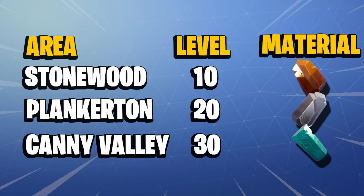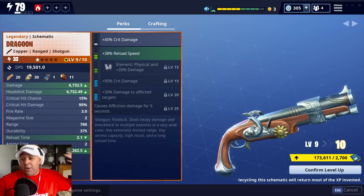You might have a friend farming for you, but you are going to be relying on somebody else if you take your weapons much higher. A level 10 weapon in Stonewood is more than enough to get you by and get you through missions. You don't have to rush to get top-end weapons.